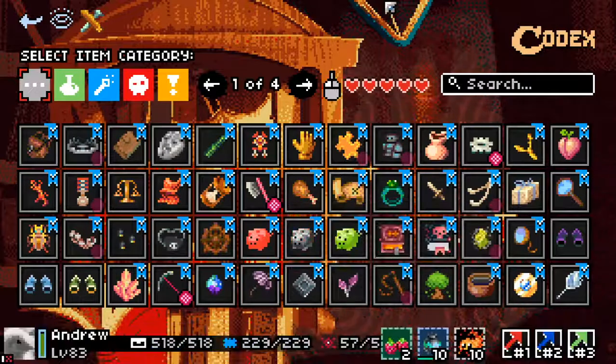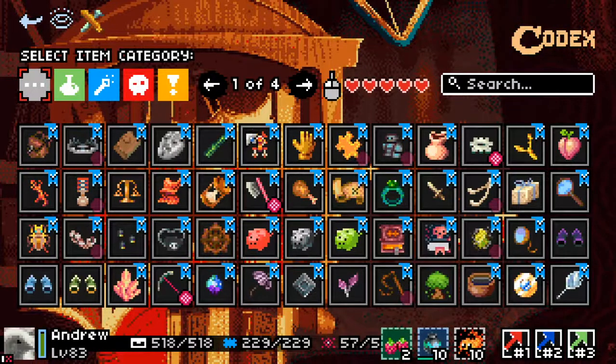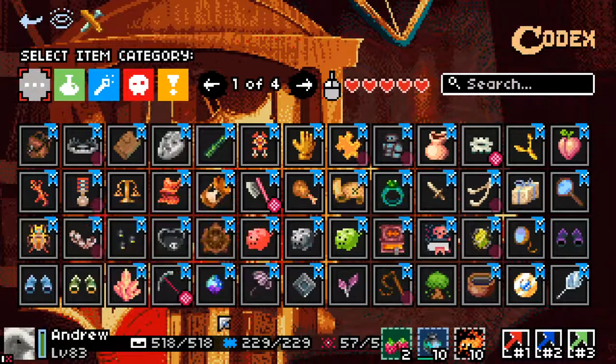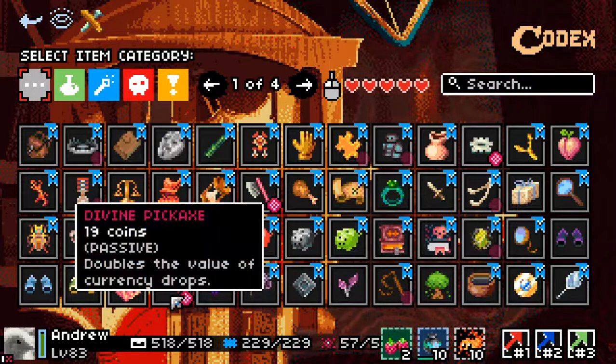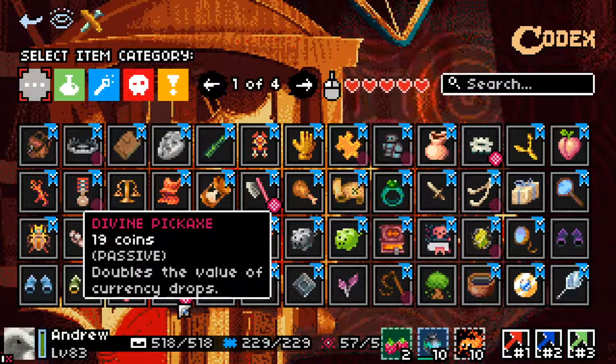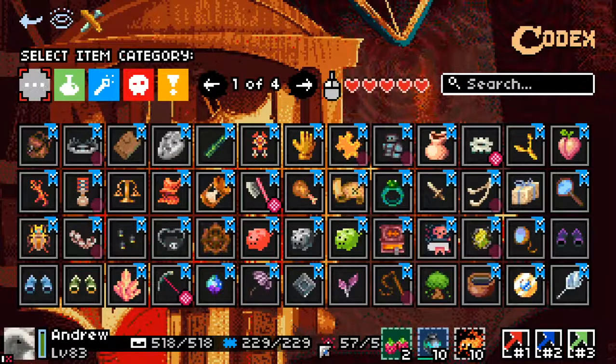You only carry one divine at a time. So if I picked up a hand axe right now with the divine hand axe active, I would always get the divine version. But if I then opened a chest or bought something like a divine pickaxe, the hand axe would go away and I'd get the pickaxe instead. They adhere to the same rules as legendaries, although you can have one divine and one legendary at any time.